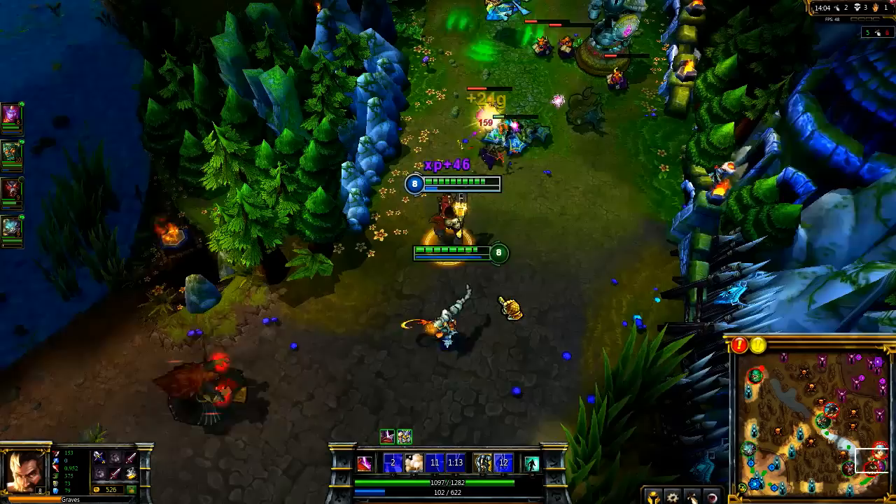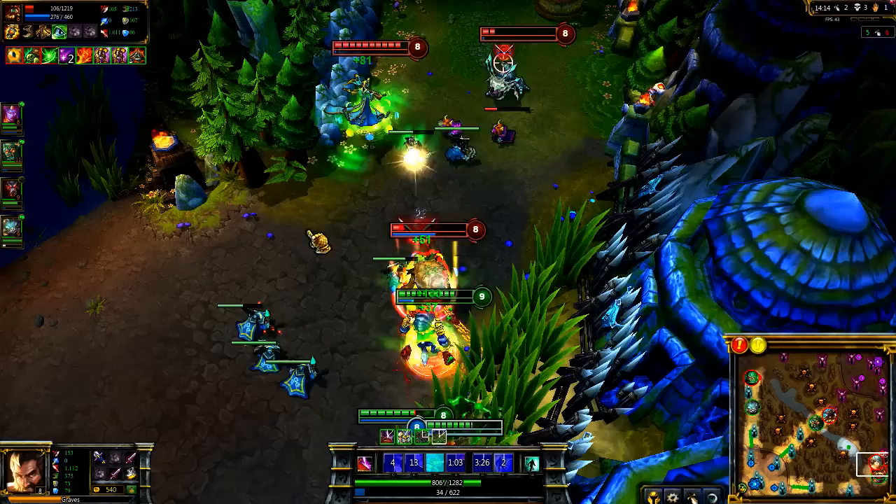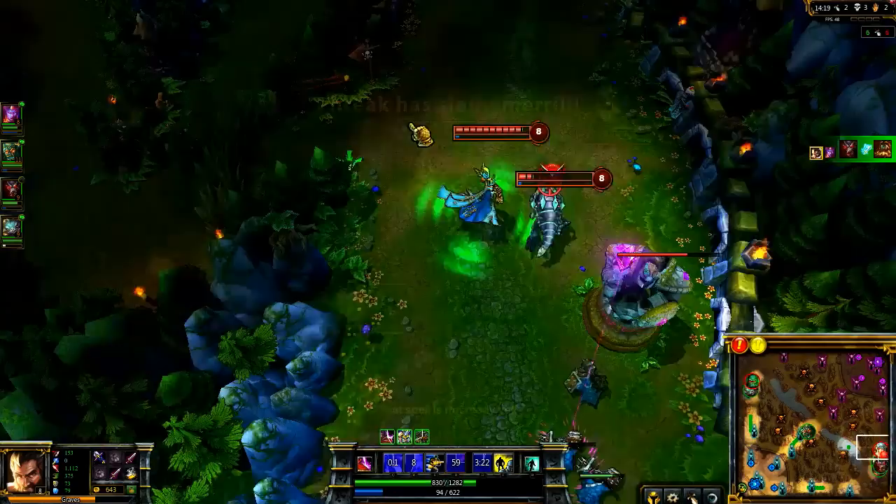Smokescreen can also completely bait your opponents. Here I get ganked by Udyr and have to run. I drop Smokescreen right as Warwick comes to gank, but since Udyr can't see out, we collapse on him right away. Udyr falls to our damage output and we push back in, forcing Sona and Kog'Maw to retreat.